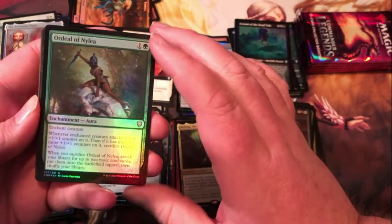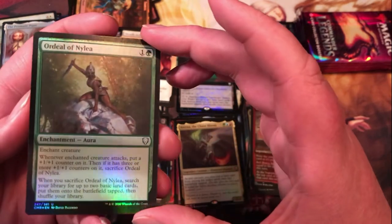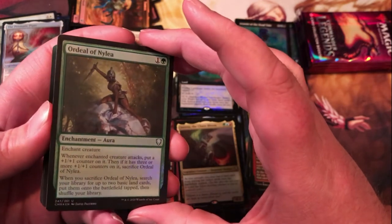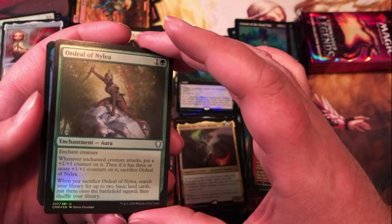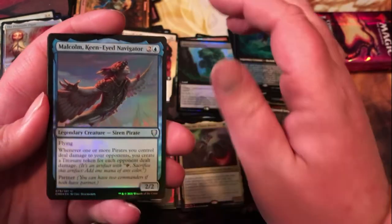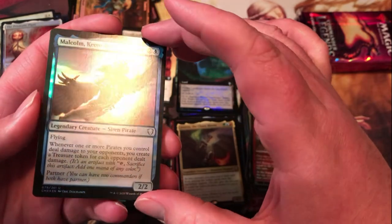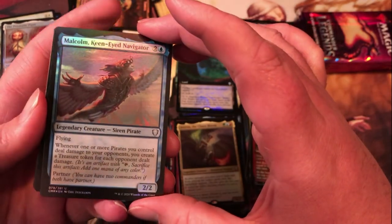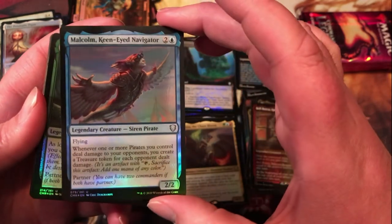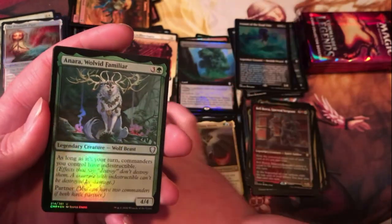Ordeal of Nylea — a reprint from the original Theros block. Whenever it attacks, put a +1/+1 counter on it; then when you have three, you sack this and can search your library for two basic lands and put them in tapped. The pirate here — whenever one or more pirates you control deal damage to opponents, you create a treasure token for each opponent dealt damage. For a 2/2 flyer at three mana, that's definitely not bad at all.